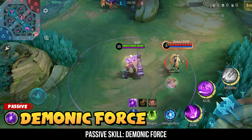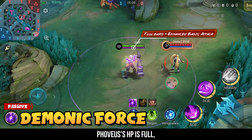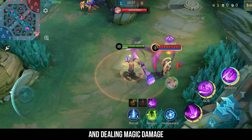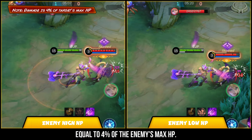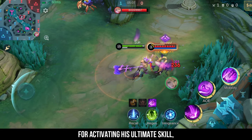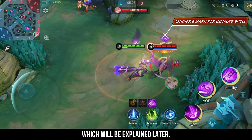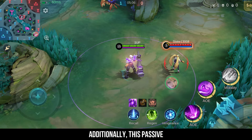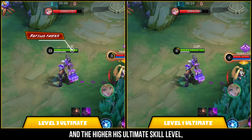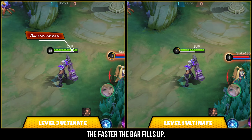Passive skill: Demonic Force. When the bar above Fovius's HP is full, his next basic attack is enhanced, knocking back the enemy and dealing magic damage equal to 4% of the enemy's max HP. The higher the enemy's HP, the greater the damage. This attack also marks the enemy, which will be essential for activating his ultimate skill. Additionally, this passive grants Fovius a shield equal to 8% of his max HP — the more HP Fovius has, the stronger the shield. The bar refills on its own, and the higher his ultimate skill level, the faster the bar fills up.